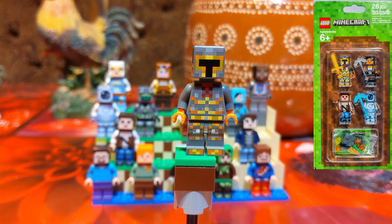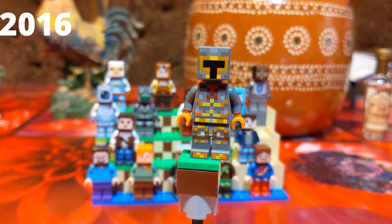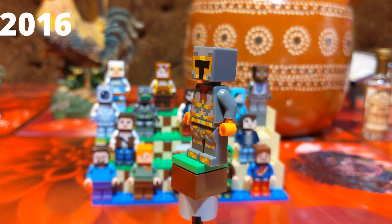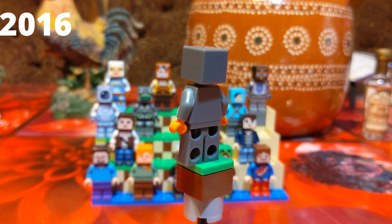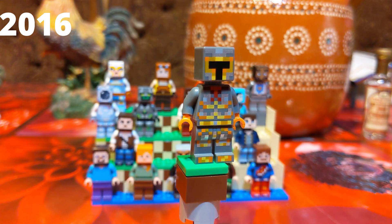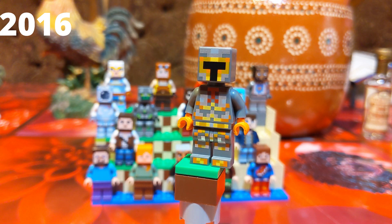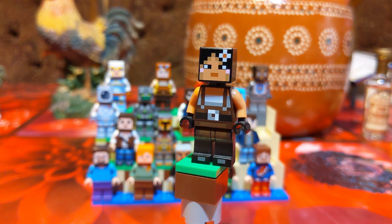Now we're gonna move on to Skin Pack 2. Here we have the start of Skin Pack 2, also released in 2016. This is a golden knight — I call him that because Lego has released another knight skin in future sets. This guy's more of a golden knight, or maybe orange. No printing in the back, but it pretty much matches the other figures. It's a really neat and detailed design in the front.